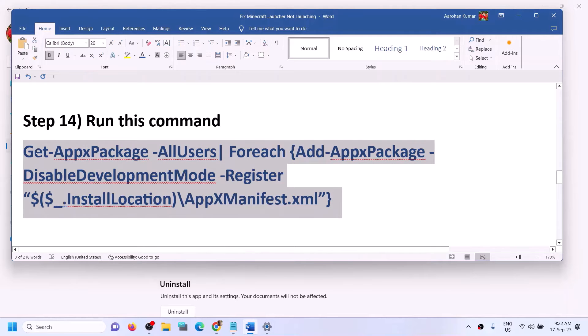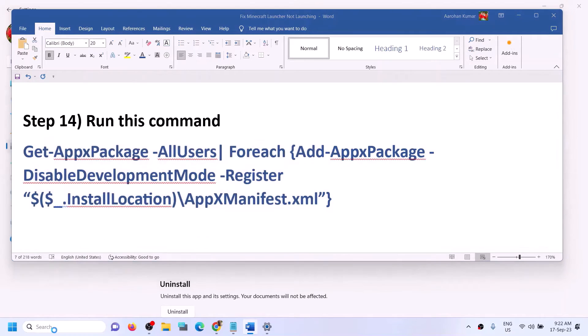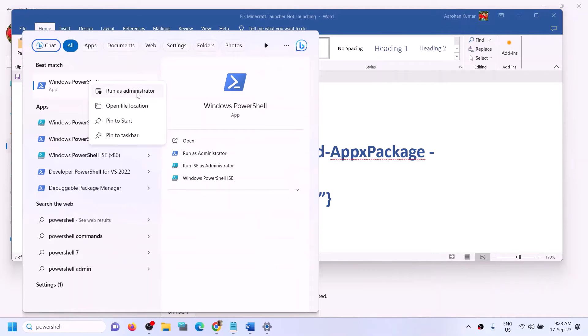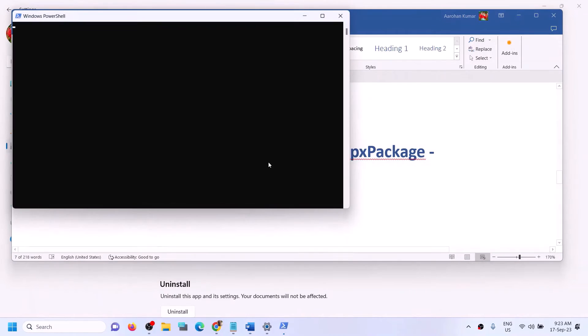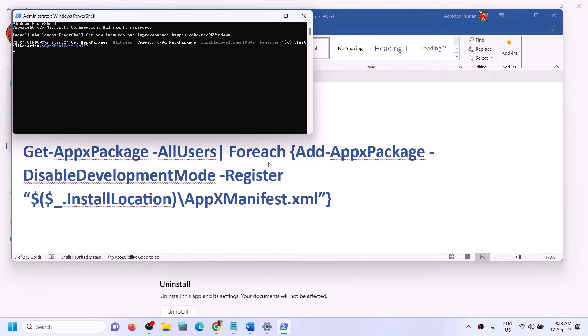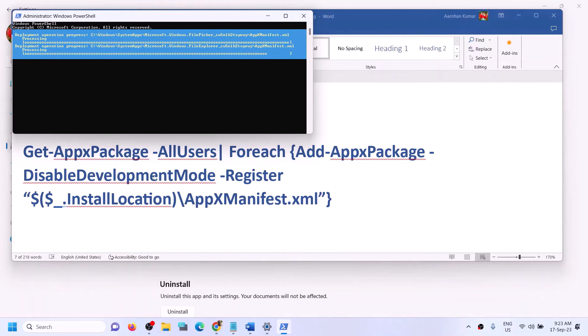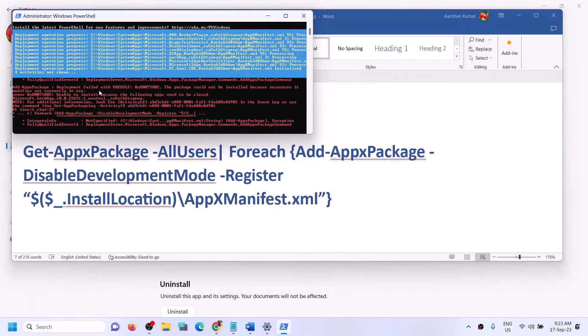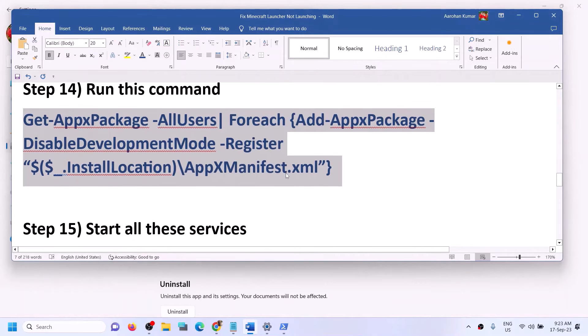If you're still facing the problem, run the command provided in the video description. Type 'PowerShell' in the Windows search box, right-click on Windows PowerShell, and click Run as Administrator. Click Yes to allow, then paste the command and hit Enter. This process will take some time. You will see some errors in red — just ignore them and let the process complete. Once done, restart your computer and open Minecraft Launcher.